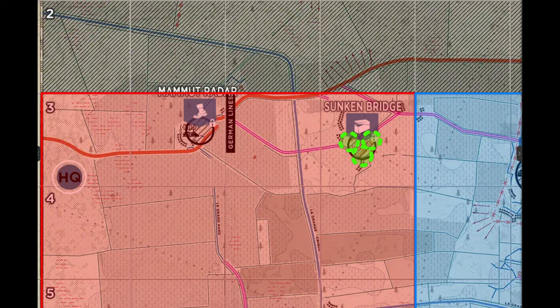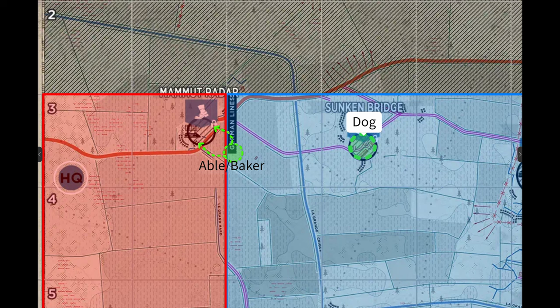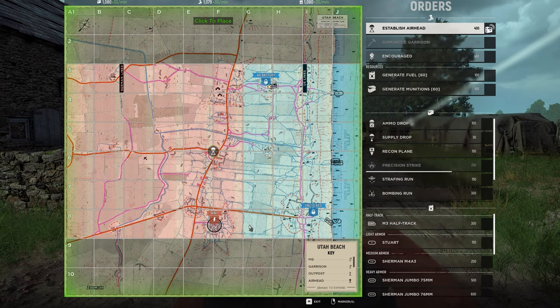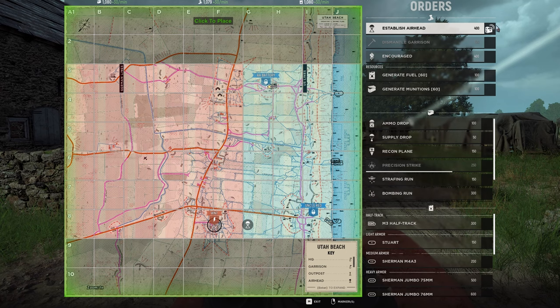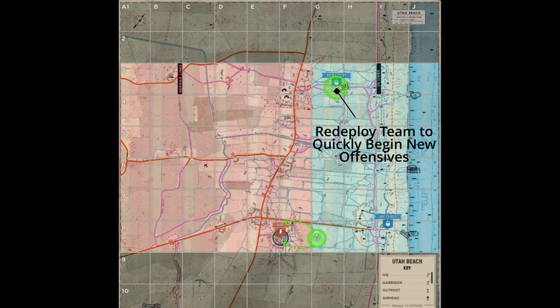The leapfrog airhead. Remember when I said you don't want to drop an airhead in territory you already have access to? Well here is the exception. This airhead is deployed when you are about to capture a sector and want to move parts of your team very quickly into an area close to the next enemy point but still in your territory. These work best when you have an enemy strongpoint that is closer to your territory than normal, letting squads quickly get a garrison up and begin surrounding the enemy point before they've had time to regroup. They also work well in offensive mode matches where points are spread far apart. They usually don't result in capturing the enemy point quickly, but they keep the enemy on their back foot and it takes them a long time to organize any offensives of their own.